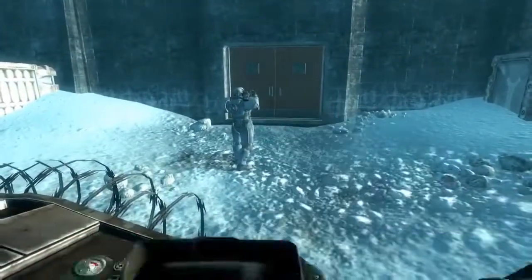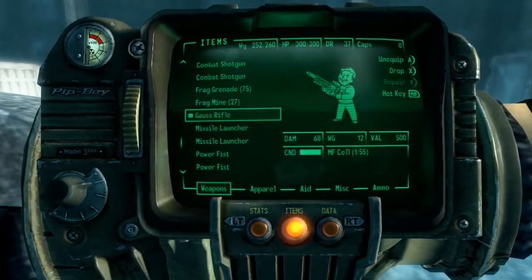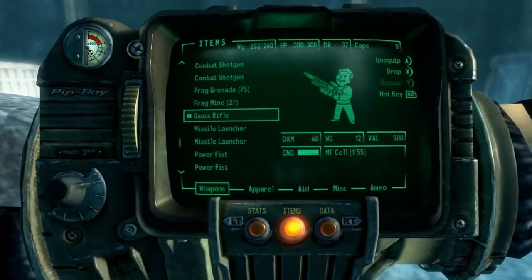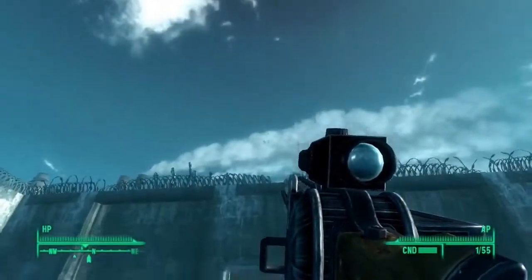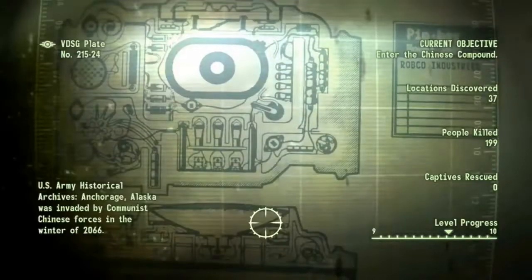Basically what you want to do for this glitch is make sure you have the Gauss rifle with a decent amount of ammo, because you're going to have to shoot it multiple times. Be at the end of the DLC and go into the Chinese HQ. It's recommended to have your Gauss rifle equipped when you walk in, but it's not required.